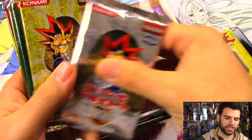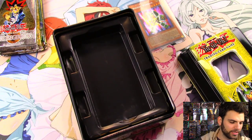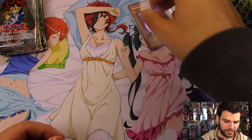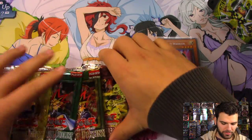From the packs inside we have: Dark Beginning, Dark Revelation, Soul of the Duelist, Rise of Destiny, and Flaming Eternity. Alright, let's set this right here. First pack — let's start from the back and do Flaming Eternity.